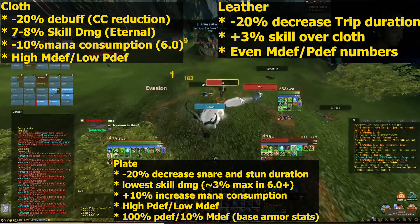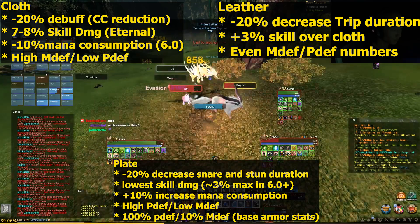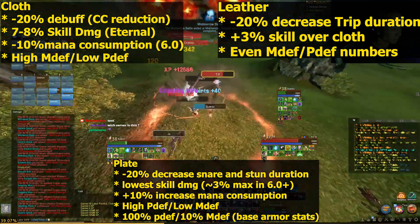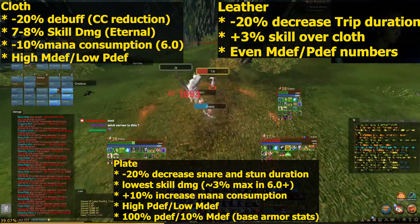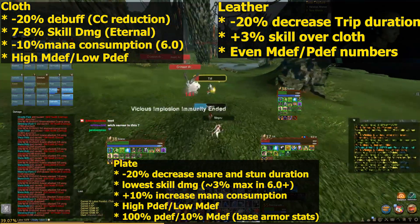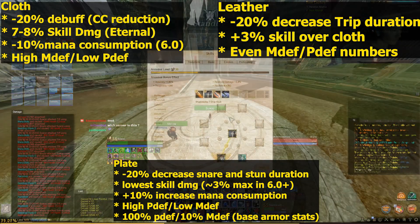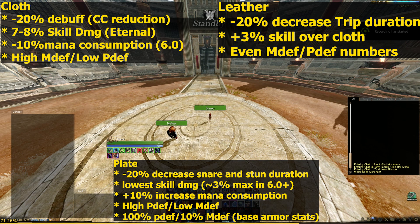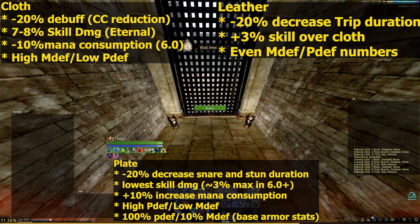And lastly, plate. Plate gives you a negative 20% for snare and stun duration. It has the lowest skill damage of all armor types and a plus 10% mana consumption, but it also has high physical defense and very low magic defense. Later on, they're going to change it so that instead of physical defense getting that 10%, it'll go to magic defense — and this is all based off the base stats on your armor.